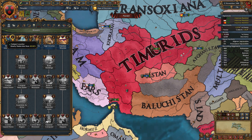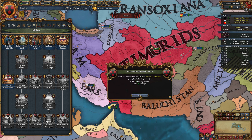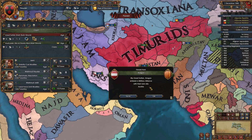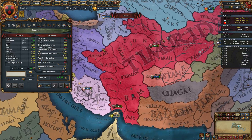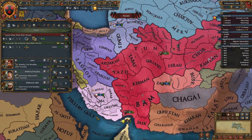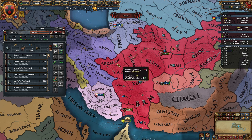Now we can actually click a button already. One of the first missions for the Timurids is to get any subject's liberty desire below 40%, which gives us military power and prestige. We can then use that prestige to placate again. All we really want to do now is get through to December. At this point in the game if your ruler dies I would just restart — honestly you need to make it to December 11th. If you can't make it to December 11th, the game just does not want you to win. It is possible to survive but it's just way harder and frankly not fun.